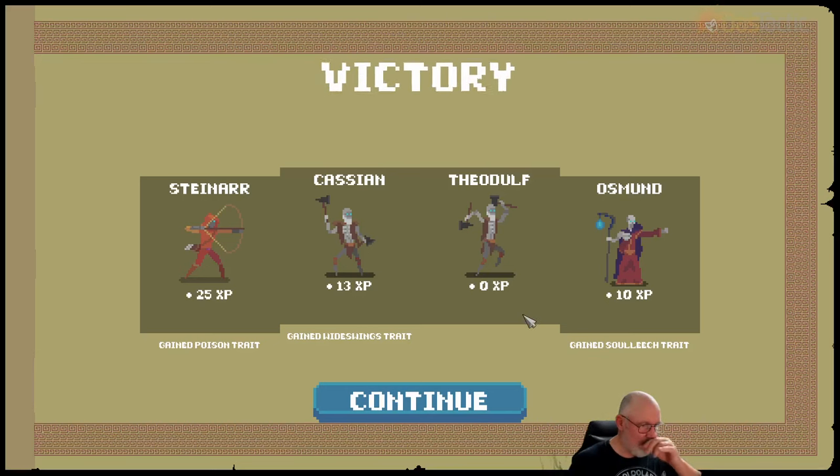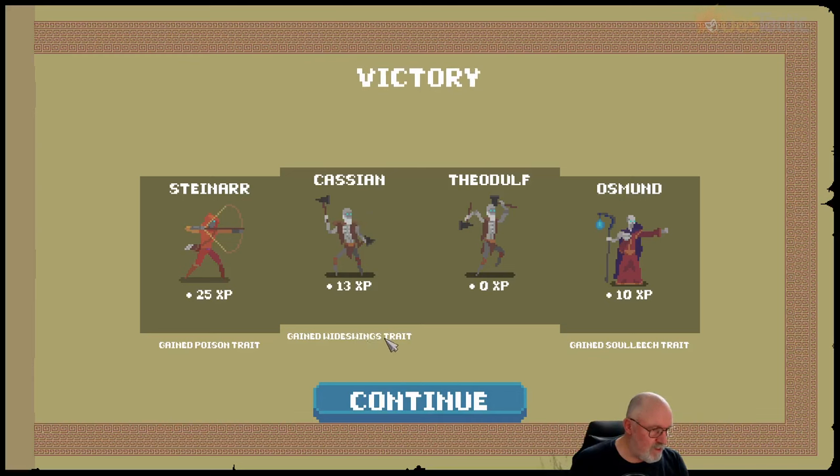There we go. We got different experience depending on what we did in the fight. 25 experience for Steinar — he gained the poison trait. Cassian gained the wide swings trait and 13 hit points, 13 experience. And Osmond also got 10 experience points. He gained the soul reach trait. So they're gaining traits because of their interaction in the actual battle itself.